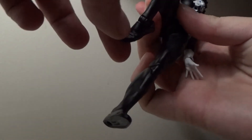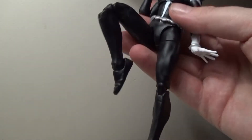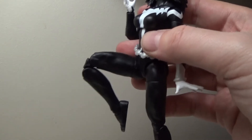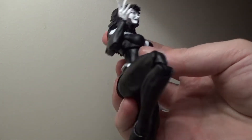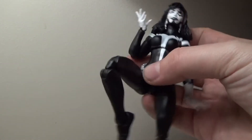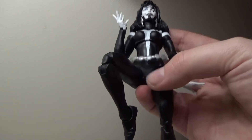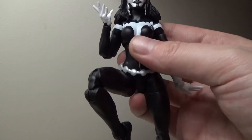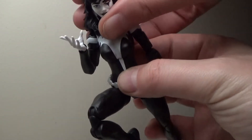Shriek comes with articulated ankles that pivot from side to side and also move backwards and forwards, a double knee joint, and a sculpt that actually looks really good with the bent knee — it doesn't look too jarring or too toy-like. There's a swivel at the top of the thigh and motion in the crotch. No waist articulation, but there's a crunch at the ribs slash under the breast area.